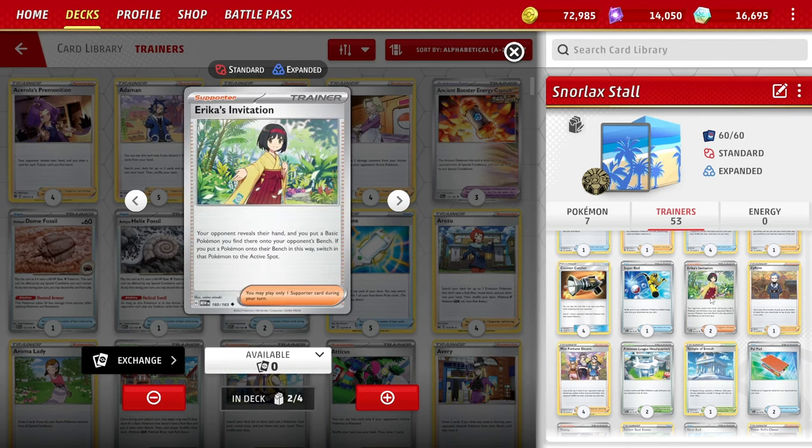Two copies of Erika's Invitation — the opponent reveals their hand, you put a basic Pokémon from their hand onto their bench, and it switches into the active spot. If there's no basic Pokémon in hand, it does nothing. You don't always know what's in your opponent's hand. Also be aware: if you fill the bench and the basic is a Pokémon you don't want in play, it could be bad. So keep that in mind as you play the game.